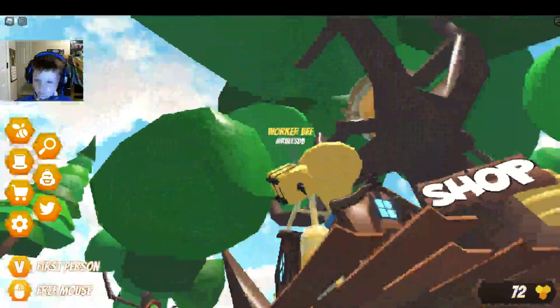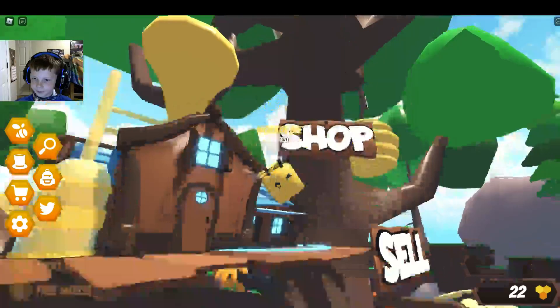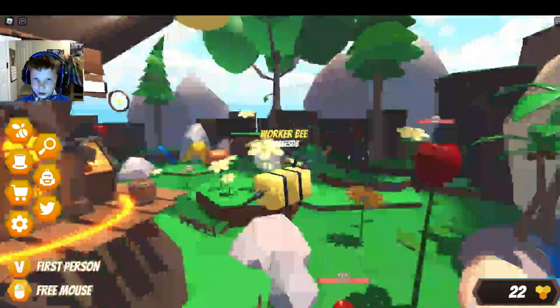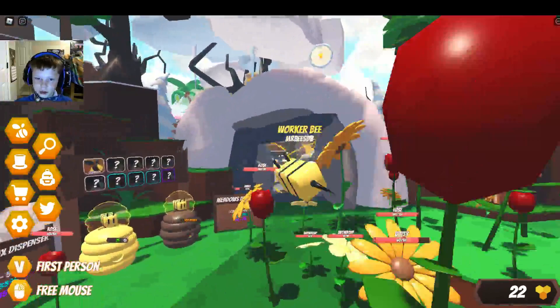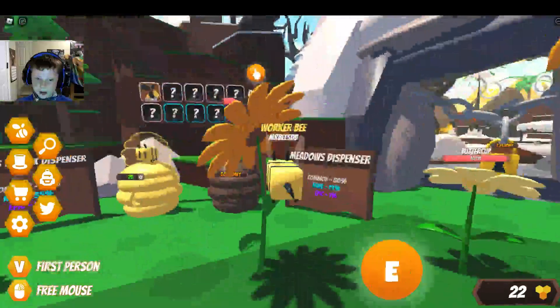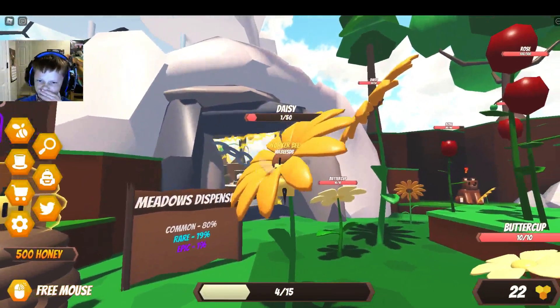Oh, I know what I can do now — I can do strength. No, I'm doing capacity. They're probably way over here and I'm just back here left behind. Five Daisy — ooh! We got first Daisy. Nice.